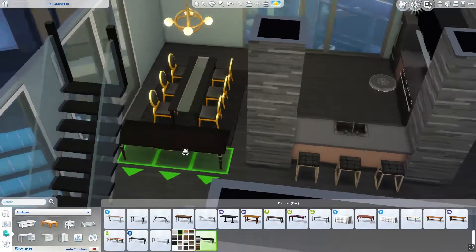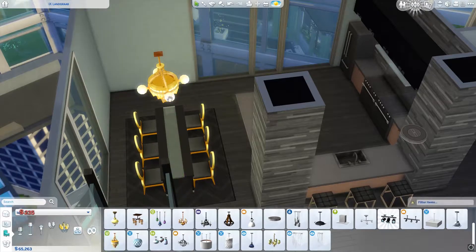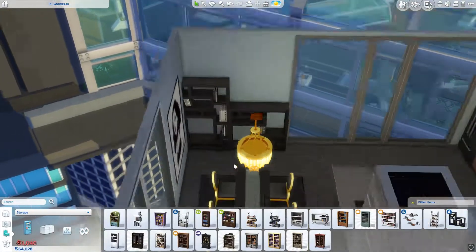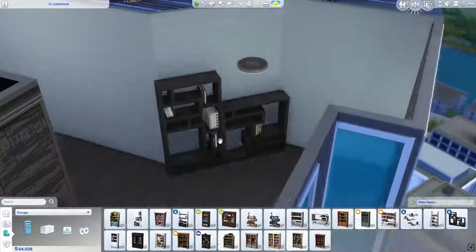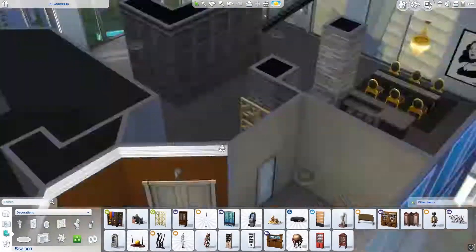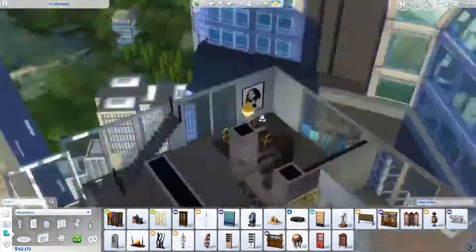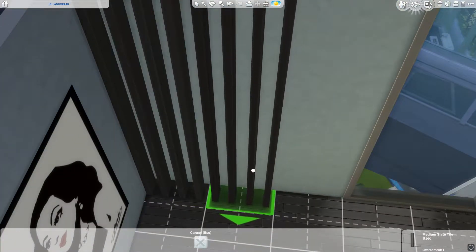I'm messing around with some different tables. I kind of wanted to go with something more traditional but I really like the table from City Living with the glass in it, so I figured I'd go with that. I'm struggling to figure out what I wanted to put here, but I think I make it work. This area will be kind of a sitting area with some bookshelves where you can sit and read and enjoy the view, because the view from these apartments is really nice.